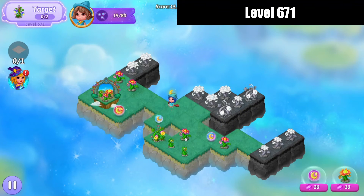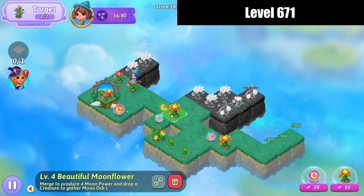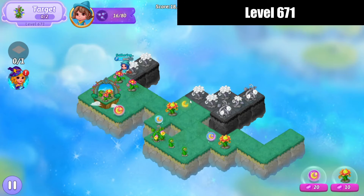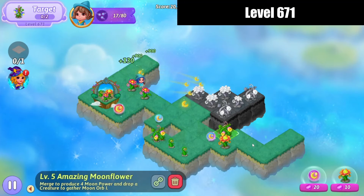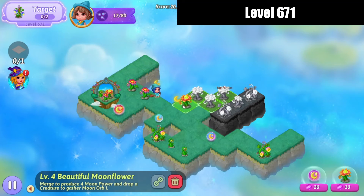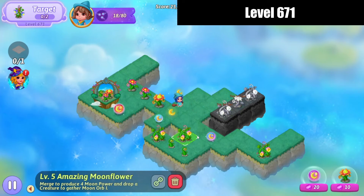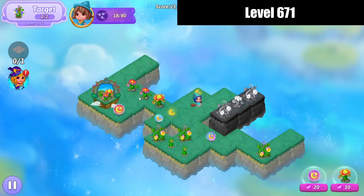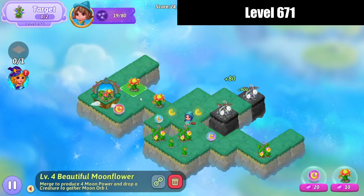Now we're going to bring these blooming moonflowers over for a five-merge on the right. Three-merge over there. And we'll do a nice little four-merge here to bring that amazing moonflower out. Then we'll bring these two blooming moonflowers in.